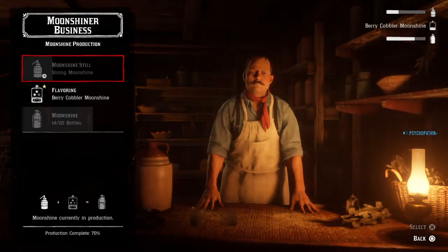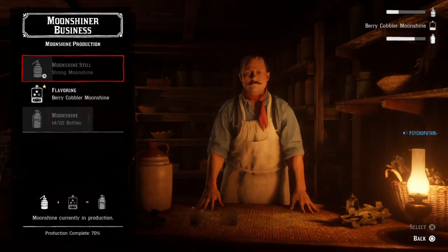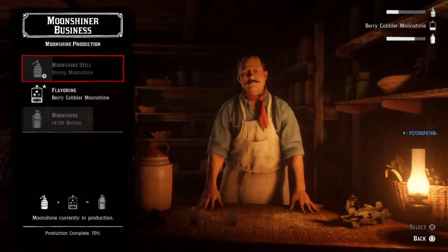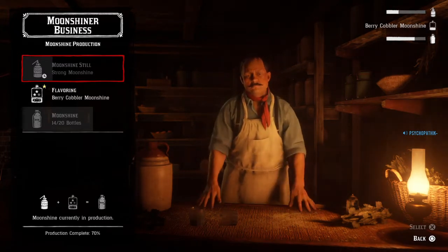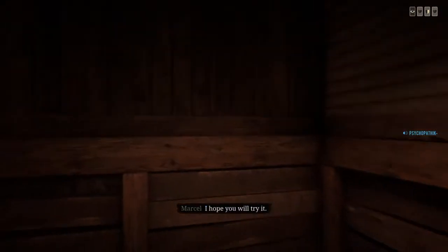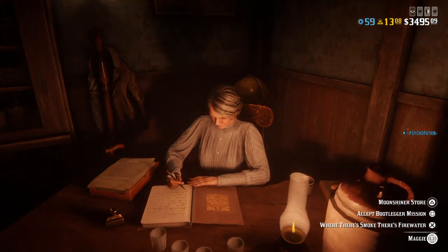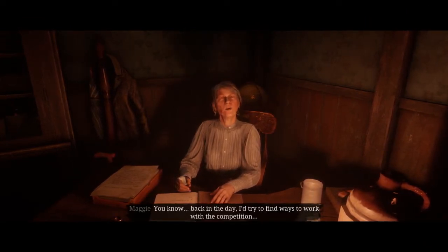Okay, here we are making some moonshine. If you want to upgrade your moonshine and make it cheaper — stronger moonshine, cheaper moonshine — you take the cost down. This is how you're going to take the production cost down of your moonshine. So you're making your moonshine, you're waiting for it to get brewed. You're going to want to go upstairs to the — I call her the upstairs lady. Come on up here to the upstairs lady. It's going to be the accept bootlegger mission. Doing these missions here are actually going to bring down your production cost of your moonshine.